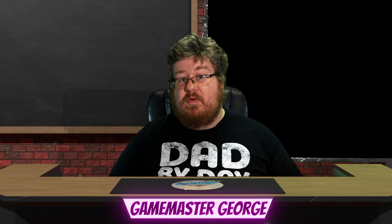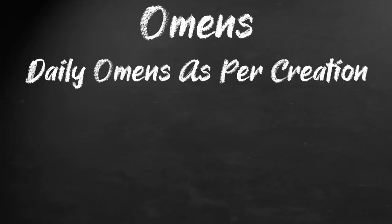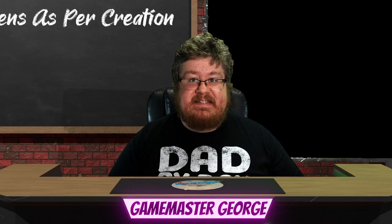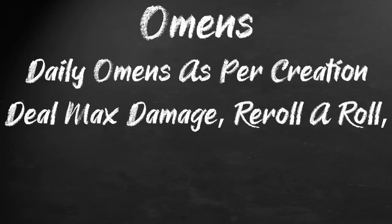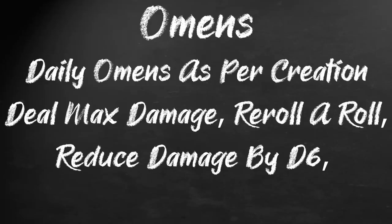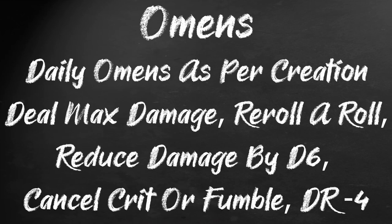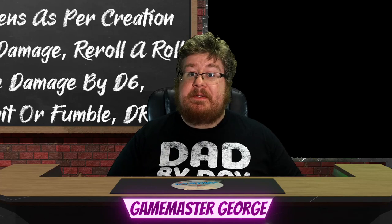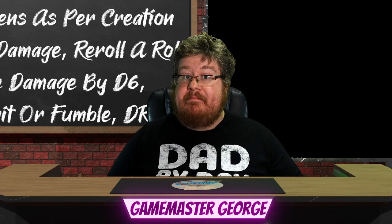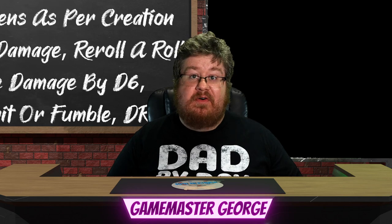Closing out the mechanics, we have omens. As determined earlier, you have a certain number of omens per day. These omens can be used for one of five different effects: you can deal maximum damage with one attack, re-roll a dice roll — yours or somebody else's — reduce damage dealt to you by a source by d6, cancel a crit or fumble, or lower a test's difficulty by four. After you deplete your omens, roll your omen die and you will regain that many at your next six-hour rest.